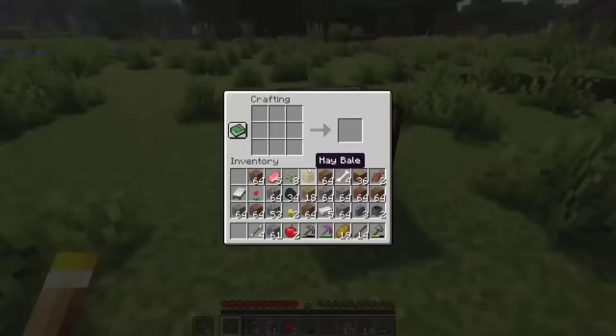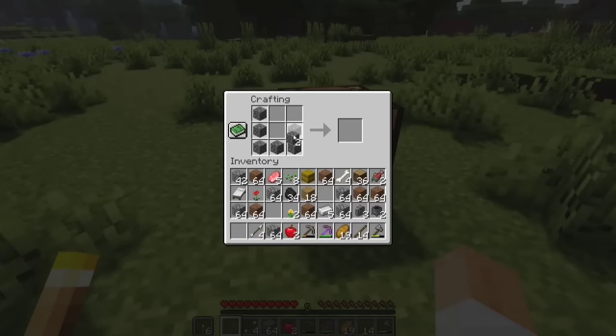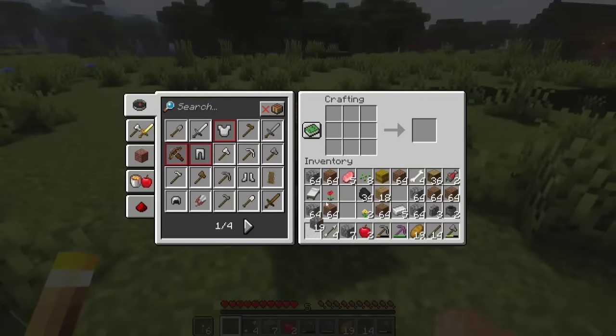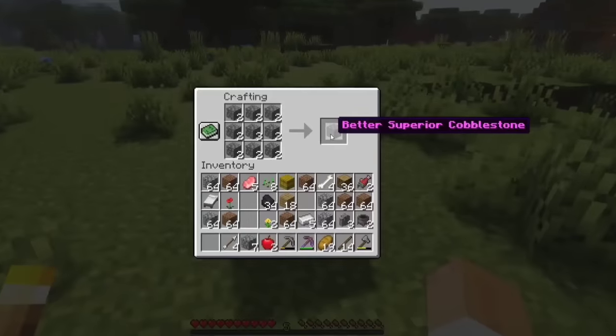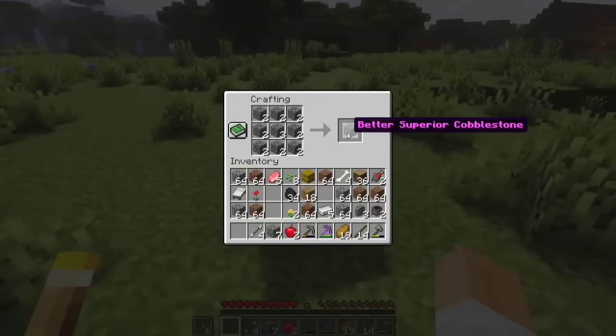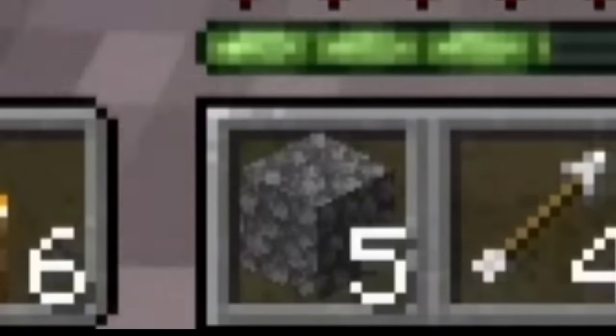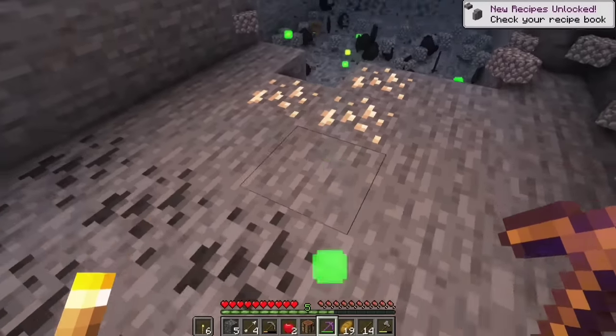The next one you do is a stone pickaxe or a piece. It's a paper which is a completed paper and now you can see the paper which is at the top. It's a paper paper — this is the superior cobblestone. It is better. The only thing is better — the superior cobblestone is the most good.